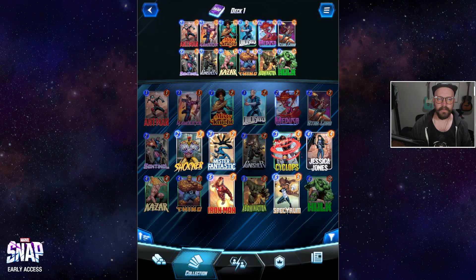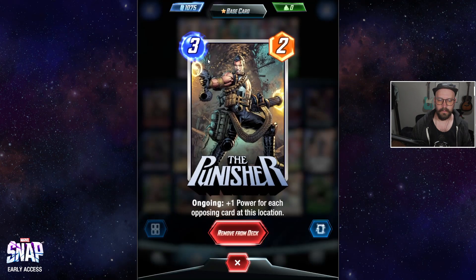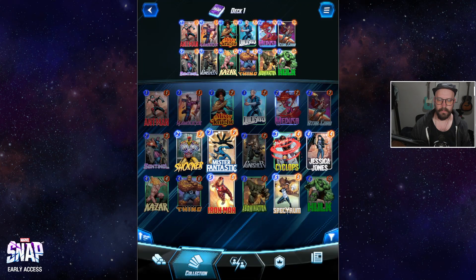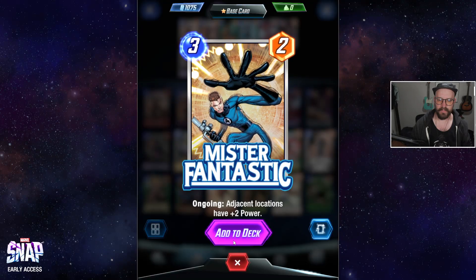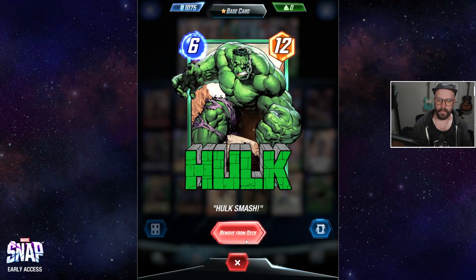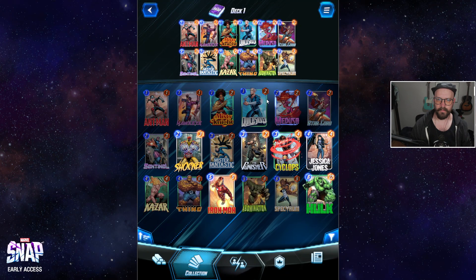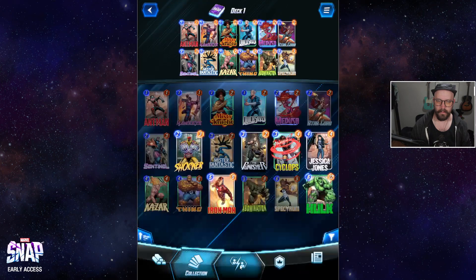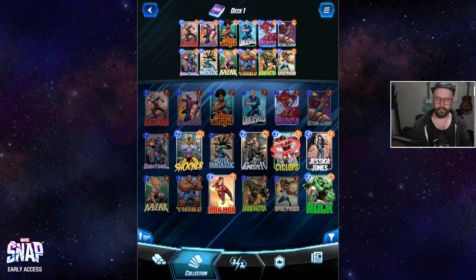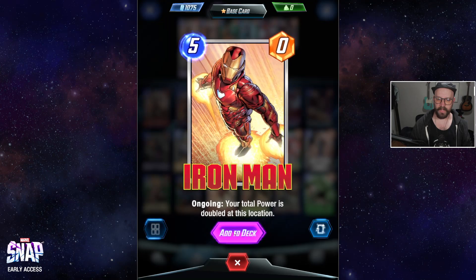So I want to get Mr. Fantastic in there for somebody. Let's try that — let's put Mr. Fantastic in. Let's remove Iron Man and add Spectrum. Move Abomination, add Iron Man. Put that in again.